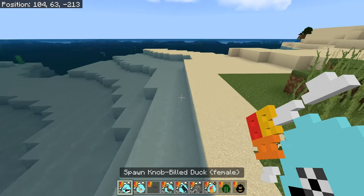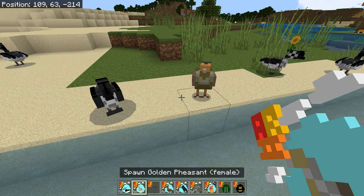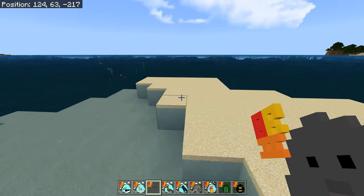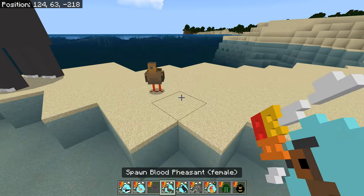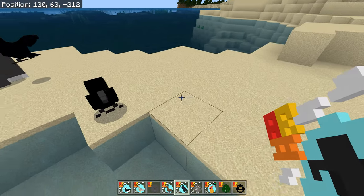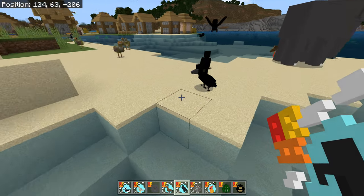First up is the female knob-billed duck — they're just so good, everything is just so good. Golden pheasant female — we had the golden pheasant earlier. Elephant female — every single creature's got that. Blood pheasant female. Crows — there are crows, there are rooks, there are ravens, there are all sorts. There are so many different names for crows and ravens. I like the fact we've got some crows.